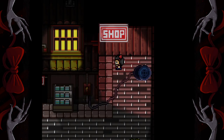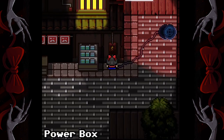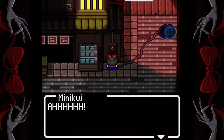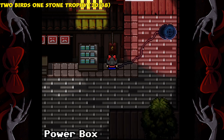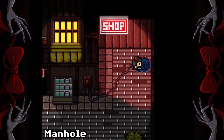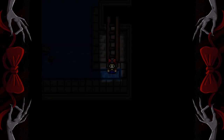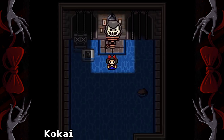And we're going to turn on the power. Go back down the manhole, back into the sewers, and speak again to Kukai for another trophy.